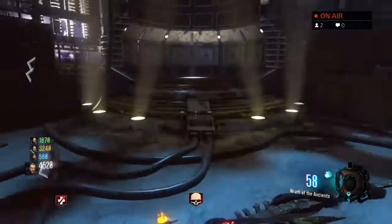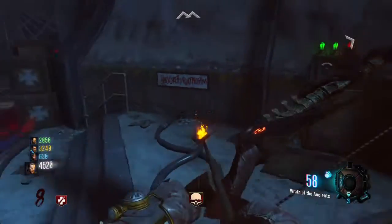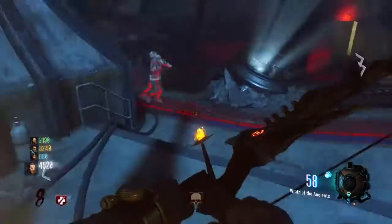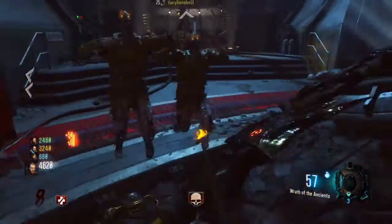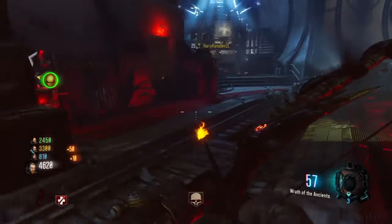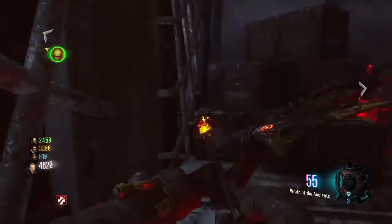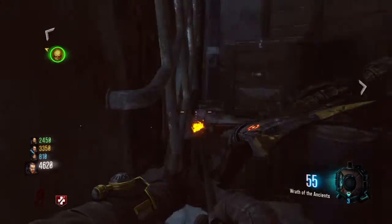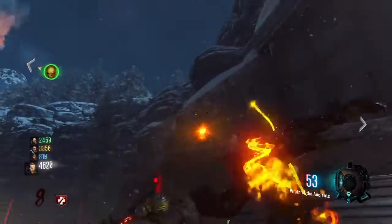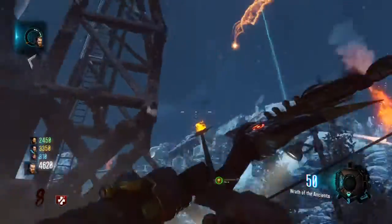As soon as you come over here, stand next to this Harry. And as soon as it says hold square to do it, go in the tow port and you'll get a gravity spike parker. Once all three lights are shown, press square. Just wait until they're full green. Then as soon as this - you go run out of here and just spam your bow, and that will fire up the sun right up to there.